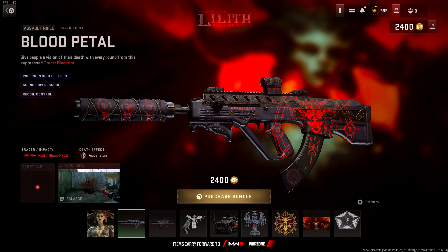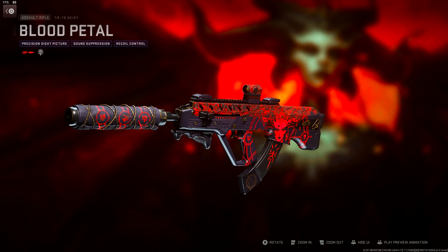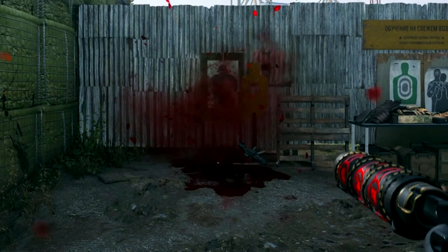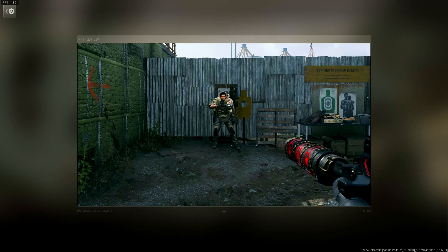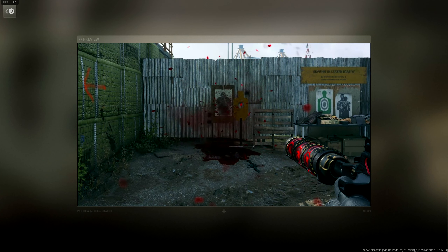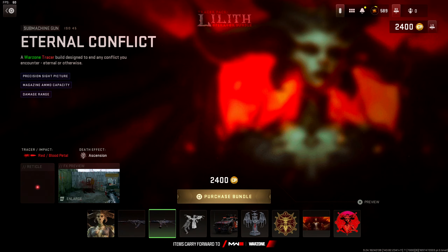They also got the TR-76, which is our favorite gun in the whole entire game. This actually looks really sick — I hope the tracers look fire. It's called the Blood Petal slash Red Tracer effect, and the death effect is called Ascension. It literally looks like fire tracers, like a disintegration or magic effect — maybe like a ritual kind of thing.